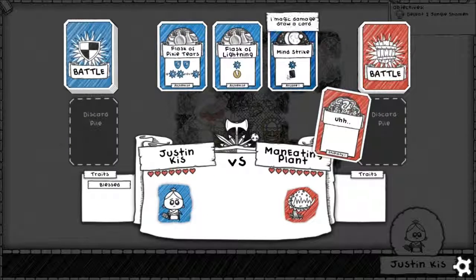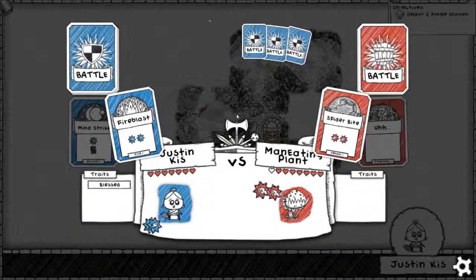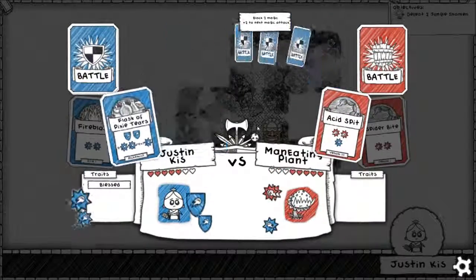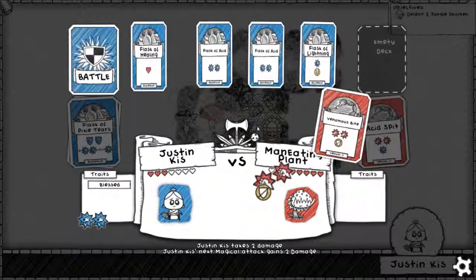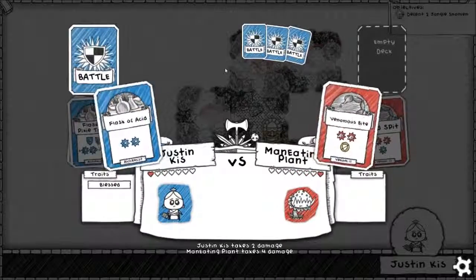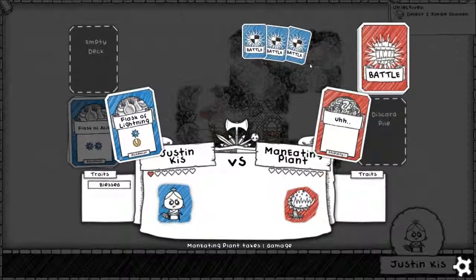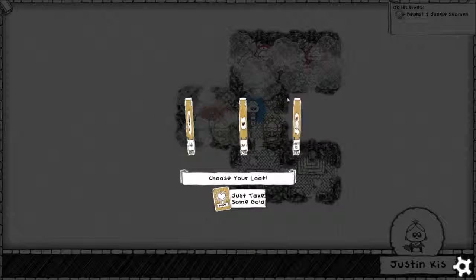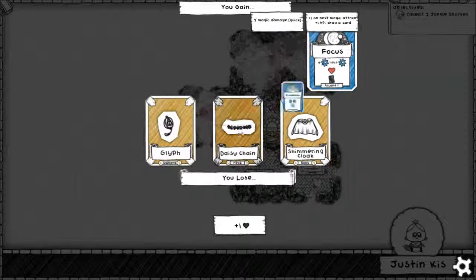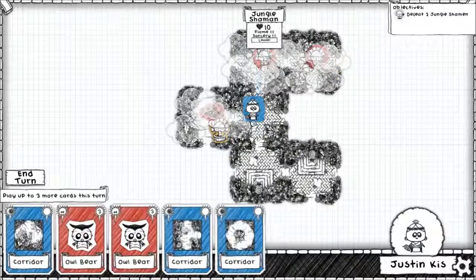Just using Stupidity to start off with — fine by me, I'll use Mind Strike. Spider bite — use Fire Blast. Acid spit — use Flask of Pixie Tears to stop some of the damage. Venomous bite — use Flask of Acid to do a huge amount of damage. And what's it got? Perfect — couldn't have asked for anything better. Quicker than expected. Unlocking all the achievements, yes! Looks quite nice — I'll take the daisy chain. Apparently they're suffering health losses.